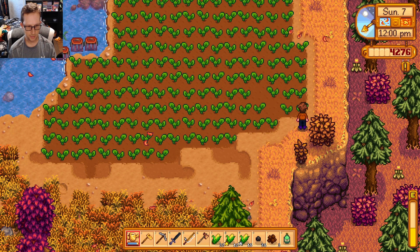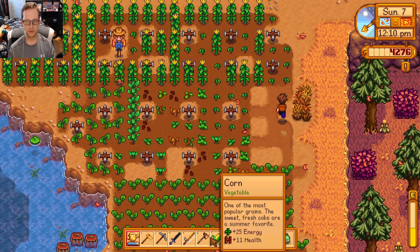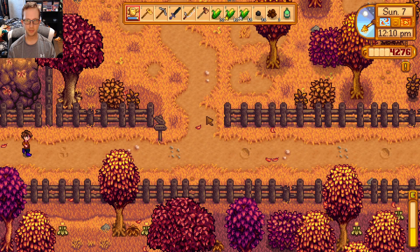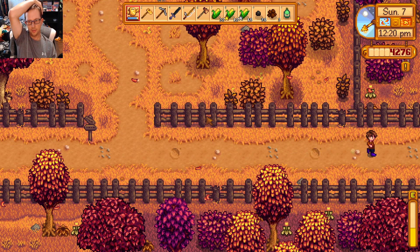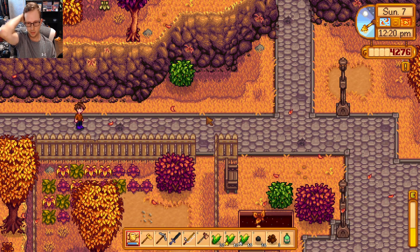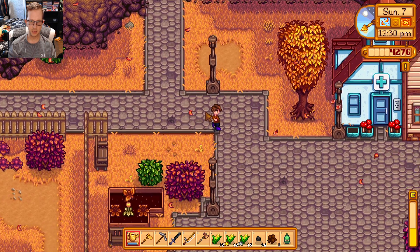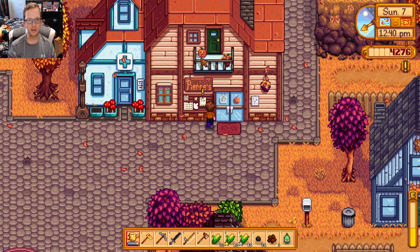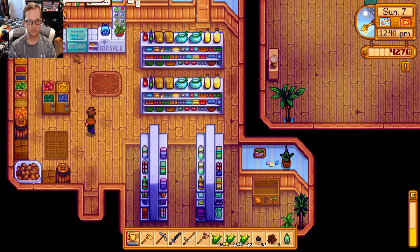All right, guys, we're back. I'm gonna check that bulletin board out. I'm gonna sell these at Pierre's so we have money right away. I might have enough for the backpack with this, but I doubt it. That might be the next upgrade I get — either that, or maybe upgrade to the iron axe, or maybe get the copper trash can so at least when we throw stuff away we get nickels and dimes. Oh, look at the pumpkin up there on the window — little small details like that are so cool.